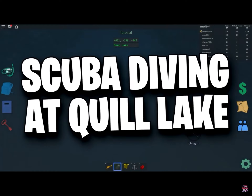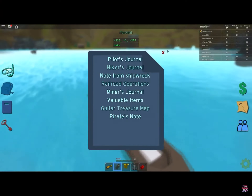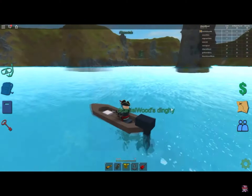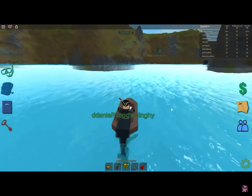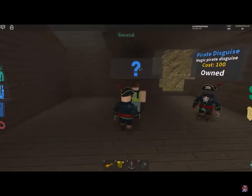On number 8, we have Scuba Diving at Quill Lake. In this game, you start off as a scuba diver searching for treasure and begin to find mysterious journal entries. There are quests that you can complete around the lake for rewards, and there are also shops where you can buy and sell goods.